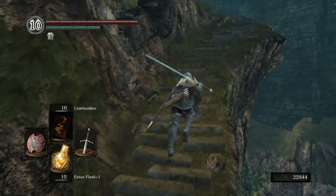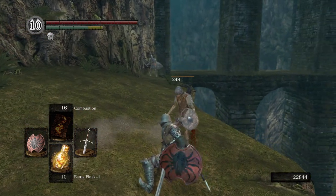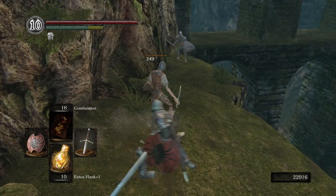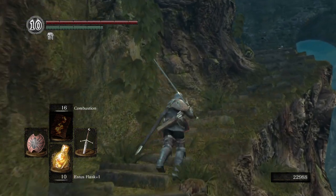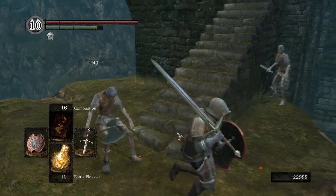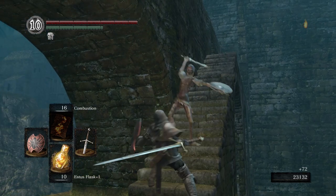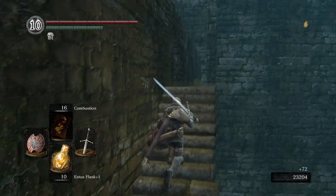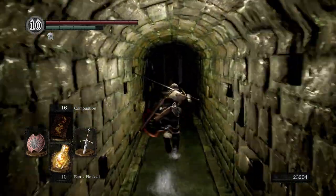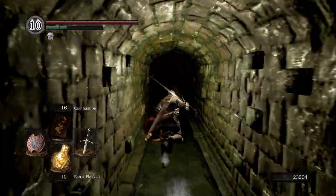We're gonna head up towards the aqueducts here. Just kind of take out these basic enemies — not really hard, at least at this point they shouldn't be too hard. When we get to the end of these aqueducts we're going to go ahead and talk to the merchant and we're going to buy a few items from her.